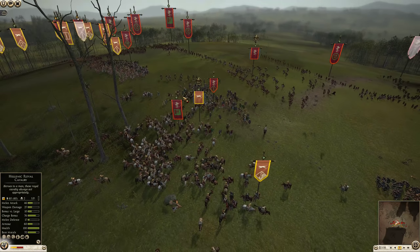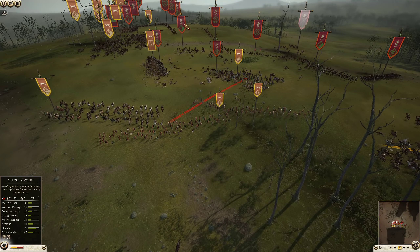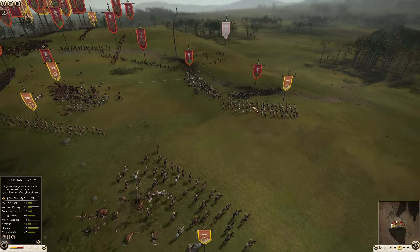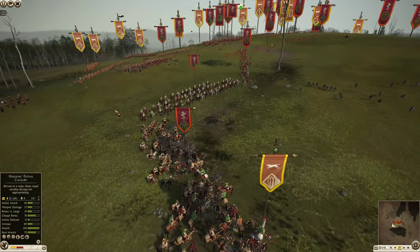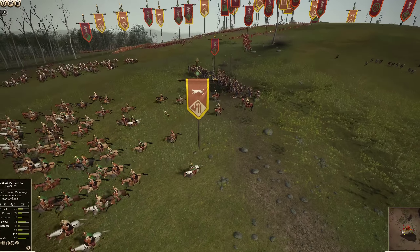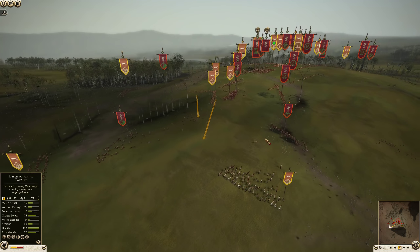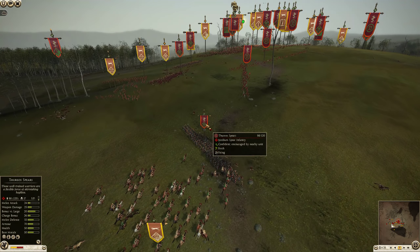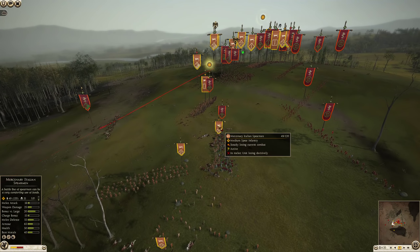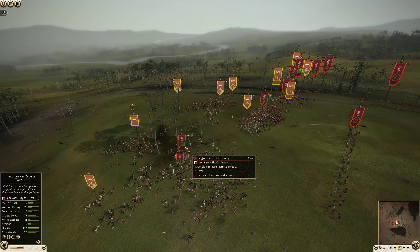Here comes the Hellenic Royal Cavalry countercharging along with a citizen cavalry of their own, but then another Pergamene Noble Cavalry is thrown into the fray. The Hellenic Royal Cavalry is starting to have to worry about the numbers game. The citizen cavalry suffers badly attacking the Agrionians and gains very little. The Thessalian Cavalry smashes into a Thuriospear — remember, Thuriospears do not brace when in fire-at-will mode, and Thessalian Cavalry has a massive charge bonus for light cavalry. They dealt some damage and got 22 kills.